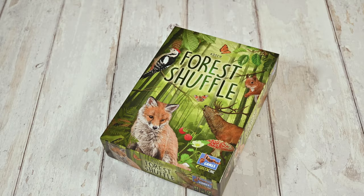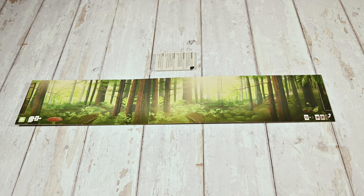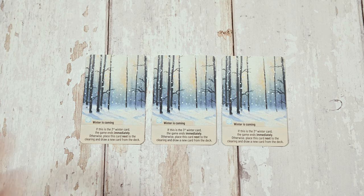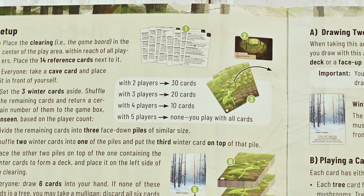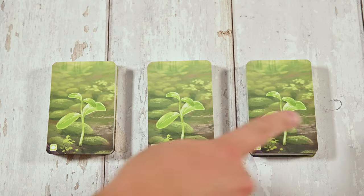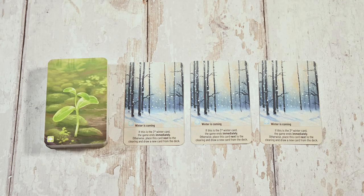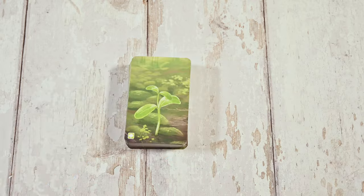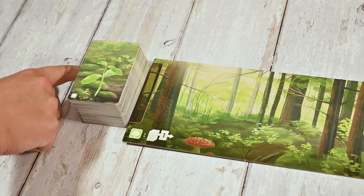As always you'll begin by setting up. You'll place the clearing and the reference cards in the center of your playing area. You'll then prepare the main deck by finding the three winter cards and setting them aside. Shuffle a large pile of cards and remove a set amount of cards if you're playing less than five players. Divide the remaining cards into three similar sized piles. In one of the piles shuffle two winter cards in and place the remaining one on top of that pile. Then stack the piles ensuring the pile with the winter cards is at the bottom. This is your card deck.